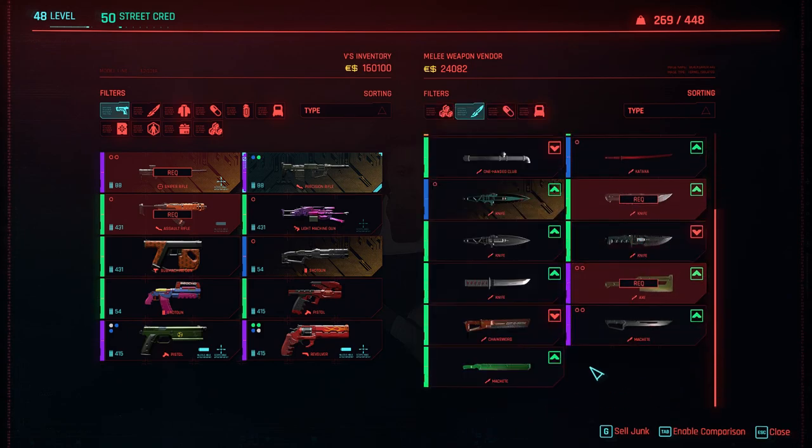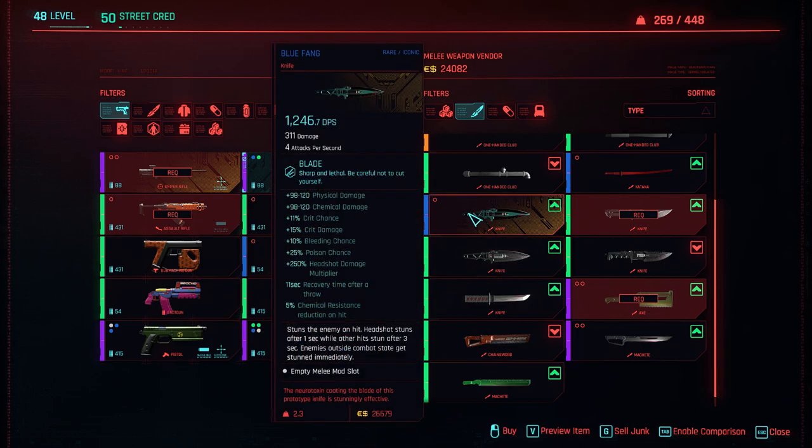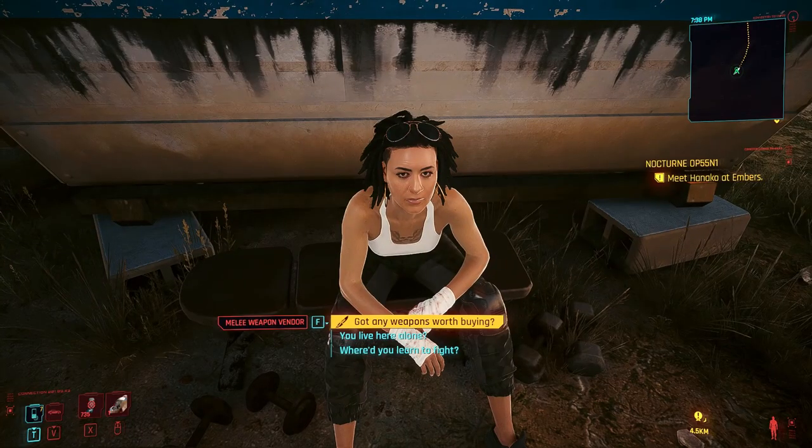We're going to go to the punk knife — and there it is, the Blue Fang. It stuns the enemy on hit. Headshots stun after one second, while other hits stun after three seconds. Enemies outside of combat state get stunned immediately. This is actually super cool, so let's see what it looks like.